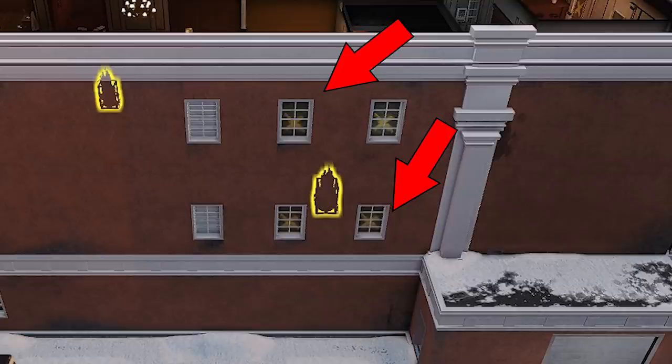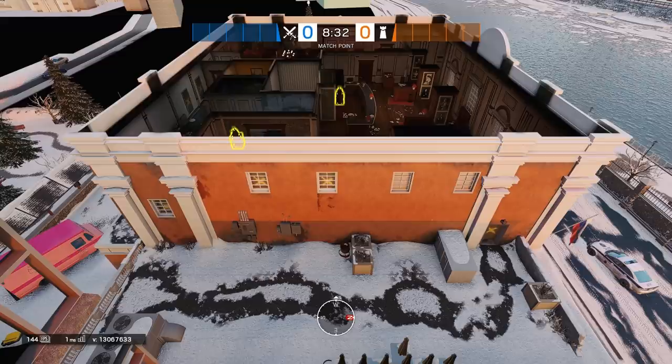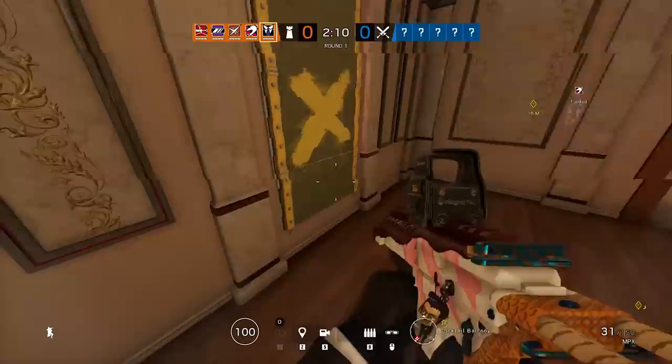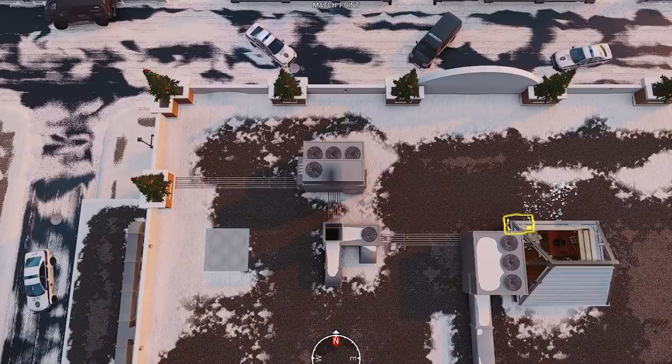We also have one window being removed on both the second floor and the third floor. On the second floor we're losing the eastmost window going into dining room, and on the third floor we're losing the westmost window looking into the bathroom. Moving over to the east side, on the third floor there used to be two windows going into the east side of bar right next to one of the bombs. The rightmost has been removed and a new one added on the far north side of the east wall, right above the door into pillar room, which will allow defenders to easily break it, jump out, and run right back in. The one removed window will allow defenders an easier time holding that objective site.